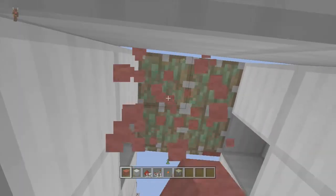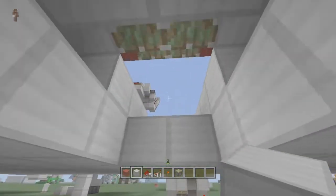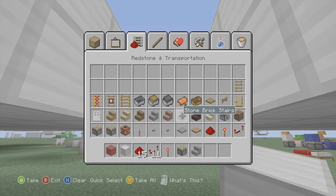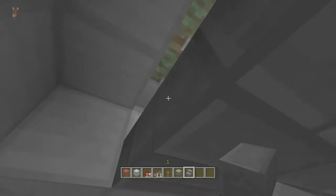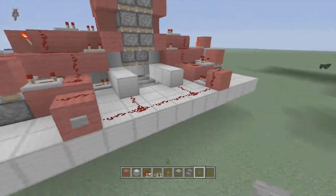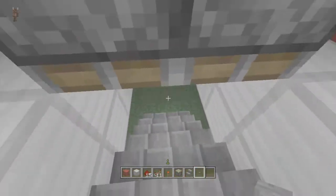Put our block of choice down right here. Delete one more right here and get our staircases out — I'm going to be using stone brick stairs. Fill this in with stone brick stairs to right here; this will be in the down position once we get it all done. Let's test it out to make sure the opening circuit is working. Take out a button to test everything — put it on either one of these blocks, click the button, and there we go — our opening circuit's working great.